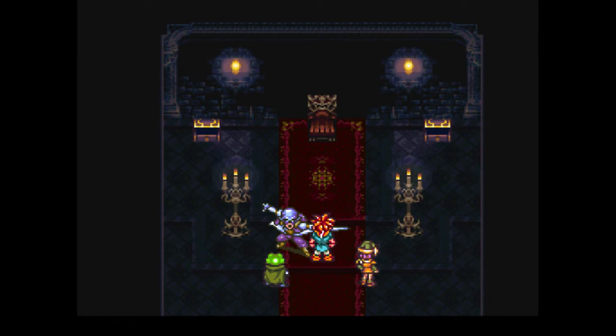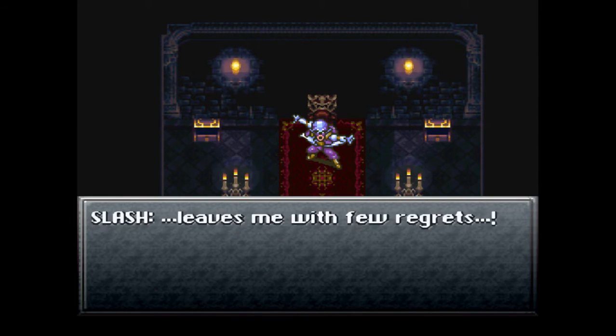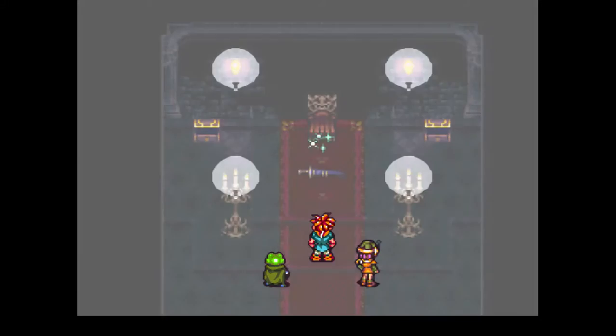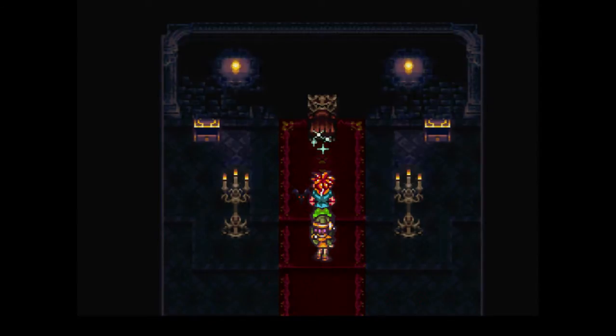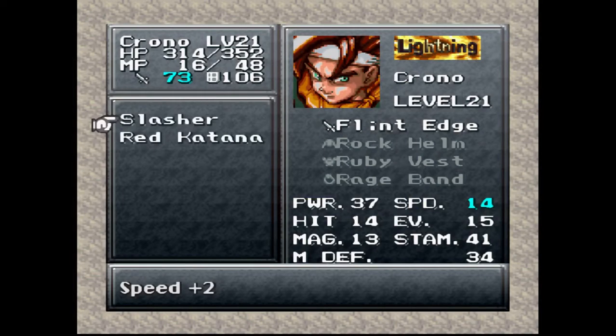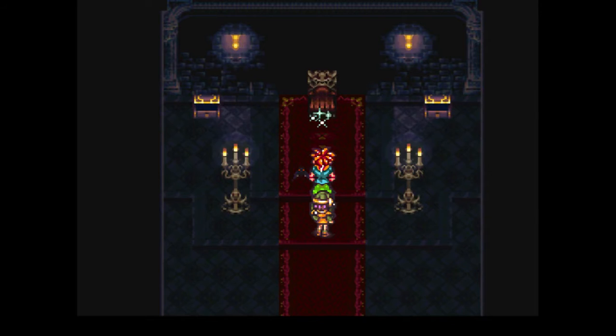Thankfully, we got him. And we got his sword, which we'll be putting on right now. Also, speed boost. In addition to that, it's not a huge upgrade over the flint edge, but that speed will pay dividends.